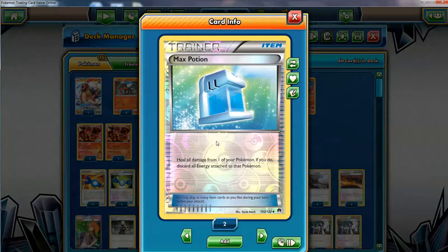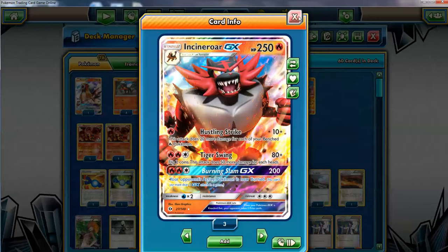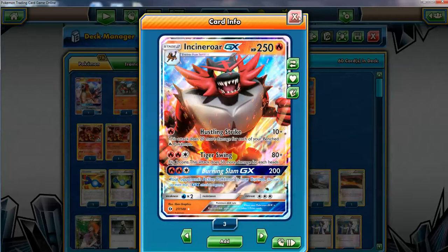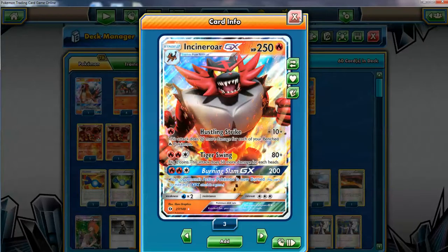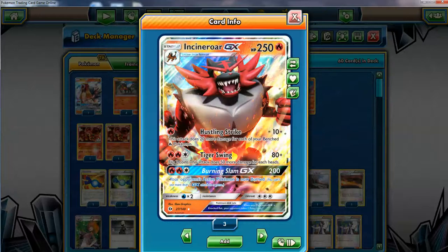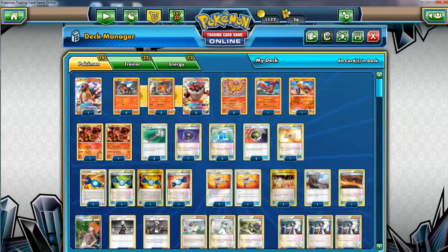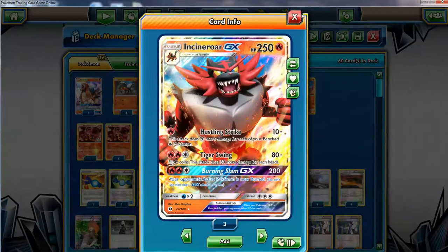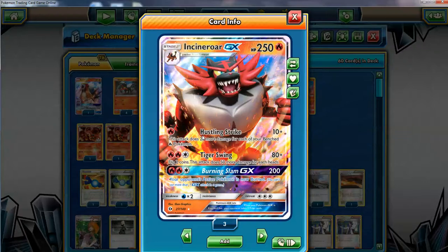Max Potion is pretty good in this deck in my opinion. This is where the 250 HP comes in. Pokemon like Kindra can't really utilize Max Potion as well because now Pokemon hit for strong damage easier — they can do like 140 with one energy no problem. But in this case, Incineroar GX's 250 HP is huge — it's gonna be tough for opponents to knock this thing out in one hit unless they use water Pokemon. If they do a bunch of damage but don't knock us out, we can use Max Potion to heal all the damage, attach another fire energy, and we're ready to go again. The two-hit knockouts we're trying to get work better this way.